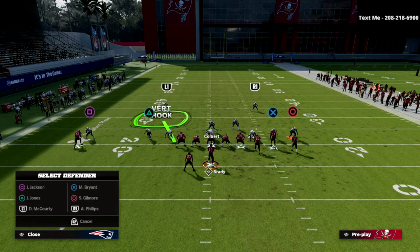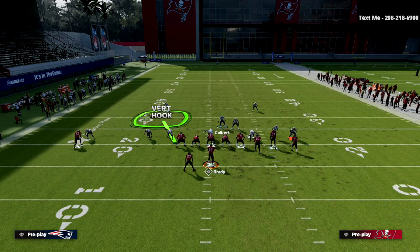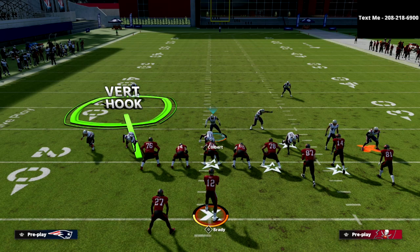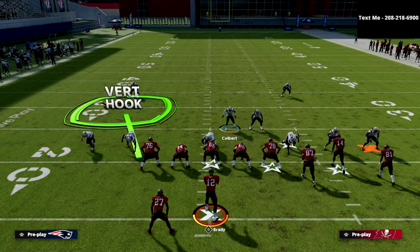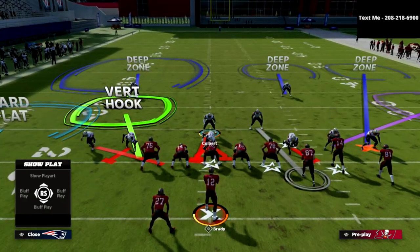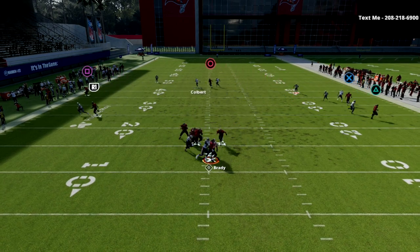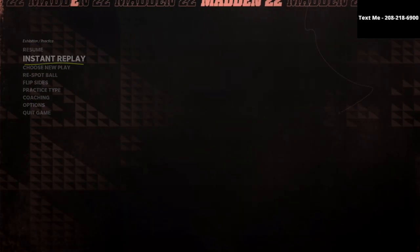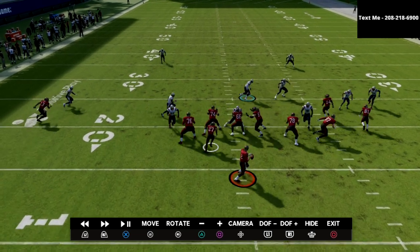Your primary responsibility is to open up to the bunch side. I also like to hard flat the corner on the left. If there are any crossers from right to left — a deep crossing route, a deep post route — you take them with your user. If there's no crosser, you play the intermediate stuff in the middle area of the field. I'll show you one of the best plays in the game, double post, and you'll see that everything else is pretty much bagged.